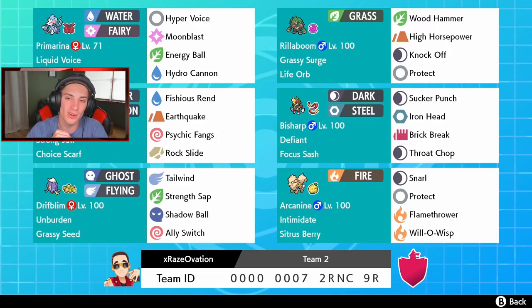Rocking out on this team — the star of the team right here is our Rillaboom with grassy surge, holding a life orb with Wood Hammer, High Horsepower, Knock Off, and Protect. If you guys don't know what grassy terrain does, it boosts grass moves by 50% damage on top of STAB. Combined with the life orb boost, he is going to be an absolute beast.